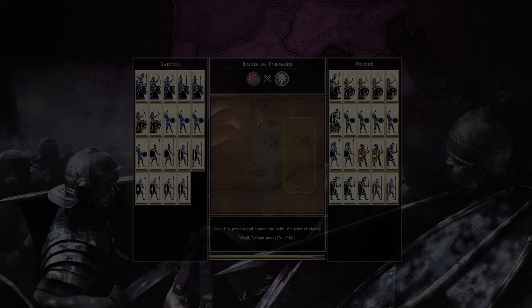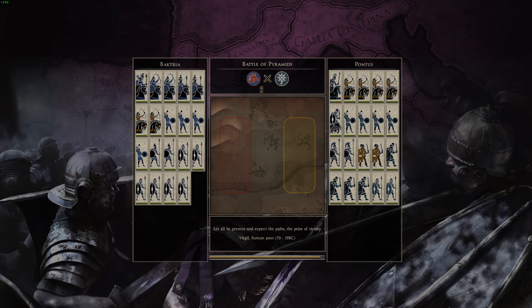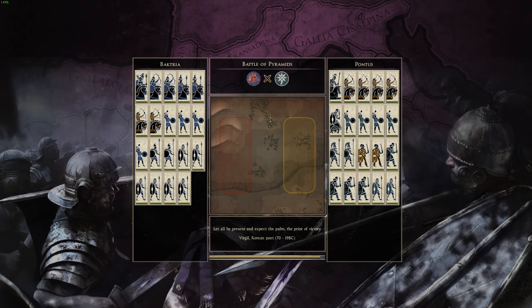Hello and welcome back to Total War Room 2. Heir of Carthage here, and we are at the Battle of the Pyramids, once again seeing Bactria facing off against Pontus. We had a similar replay from Sol not too long ago. This one comes from Hotel Soap, and we'll see who his opponent is at the end.